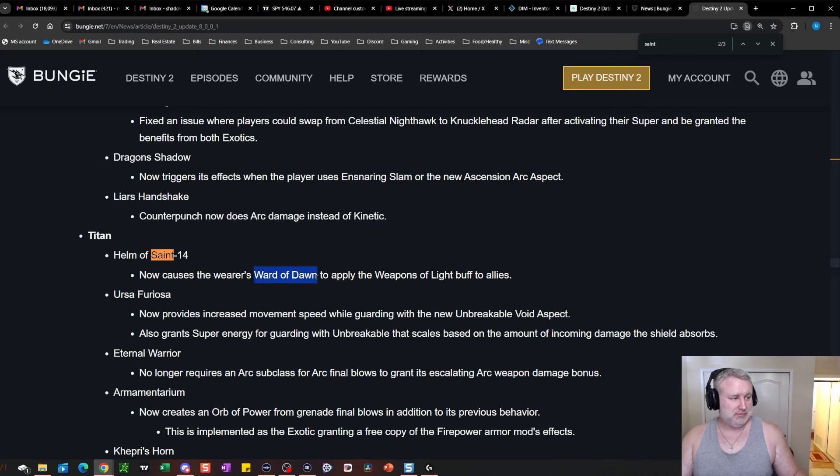Just remember to be on Ward of Dawn and Helm of Saint-14. The patch notes even specifically mention it: Helm of Saint-14 now causes the wearer's Ward of Dawn to apply the Weapons of Light buff to allies — and they specifically mention Ward of Dawn. To me that's a big missed opportunity, because it takes two exotics to have Weapons of Light flexibility on the field. Hopefully this helps clear things up.